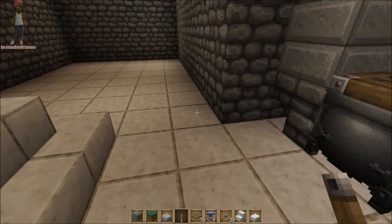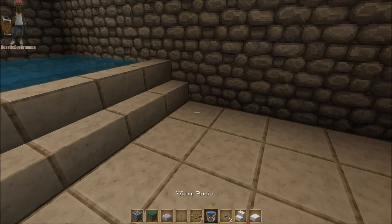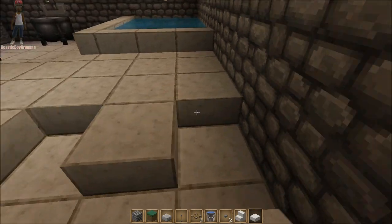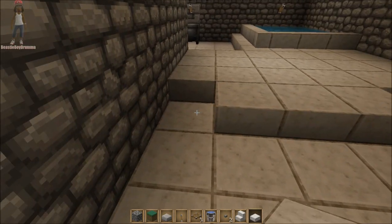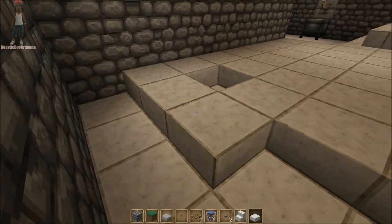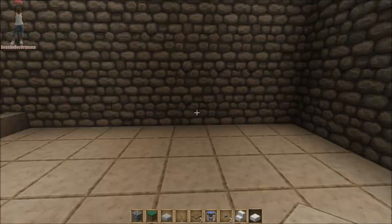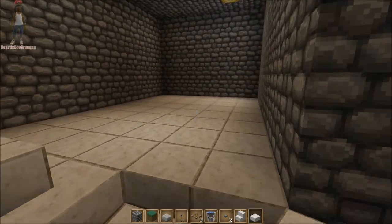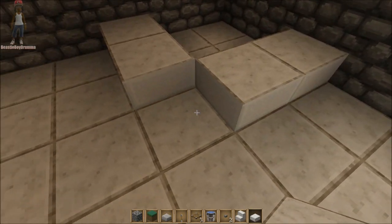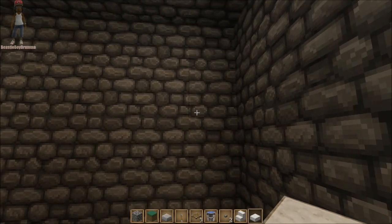For the shower, what I did is I came and made everything back here half slabs — start them back here. It's like a little step up when you walk back here. Then back in this little area in this little corner, that's where I'm putting my shower. I'll put another row of half slabs going all the way around here, then take this block right here out just so the water will fall right there, then go ahead and put the water in here.